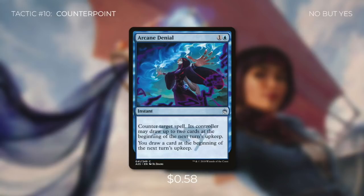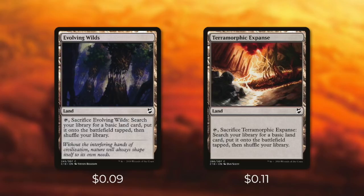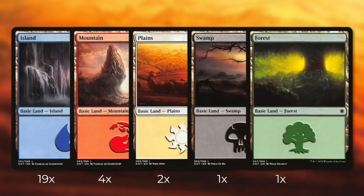This deck is a ton of fun and can be very powerful, showing that a forgotten tribe like Scarecrows can still make a big impact. For the mana base: Evolving Wilds and Terramorphic Expanse both fetch basic lands into play tapped. We're running four panoramas — Grixis, Esper, Bant, and Naya — which either tap for colorless or can fetch one of three basic lands. Warped Landscape and Terminal Moraine tap for colorless or can fetch a basic land for 2 mana. Finally, we're running 27 basic lands: 19 islands, 4 mountains, 2 plains, 1 swamp, and 1 forest.